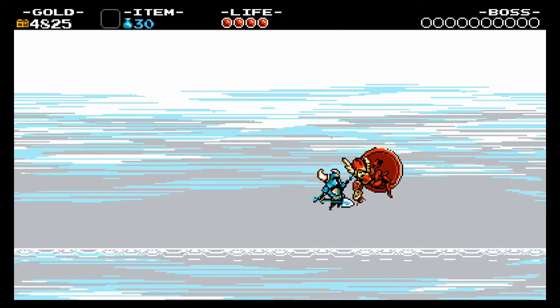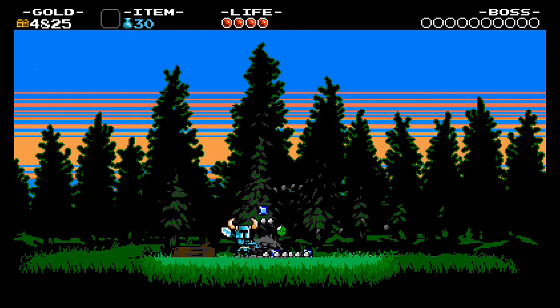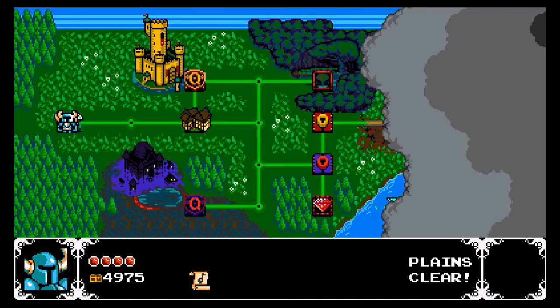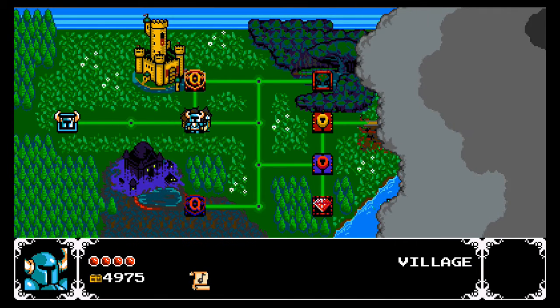Sometimes my natural instinct from other games is to press A instead of B to jump, so that messed me up a bit. And you can actually dig up the fire. I'm not sure why I didn't get an achievement — I know there's one for that. And we have our world map, which is reminiscent of Mario 3.